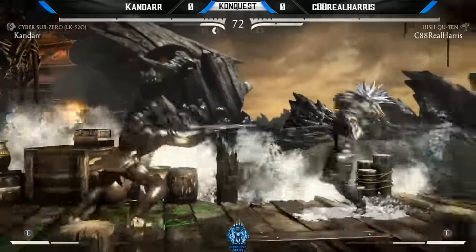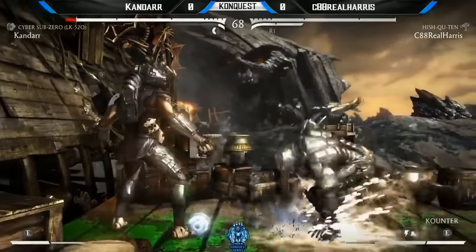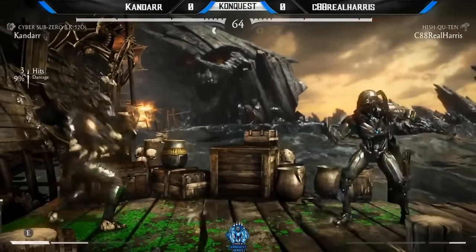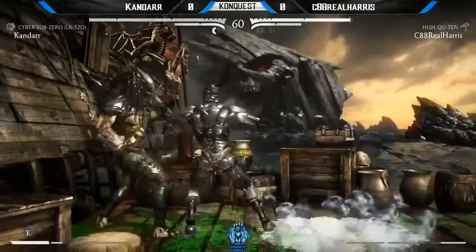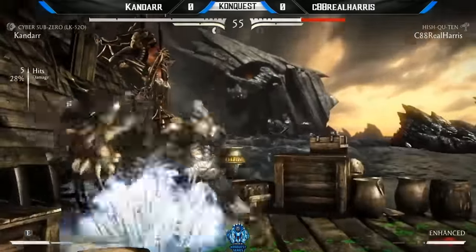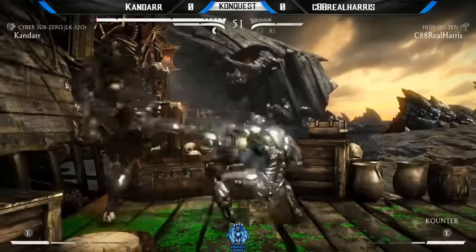That is plus two but it is a high — everyone likes to block it but it is a high. All you do is crouch and punish. Kandar's gonna get things going here. He actually could have hit it from the one-four, doing ice beam in the corner. You better not move anywhere close to that because he's gonna get frozen — yep, caught him right there. Look at the setups from Kandar, that was a sexy little setup.